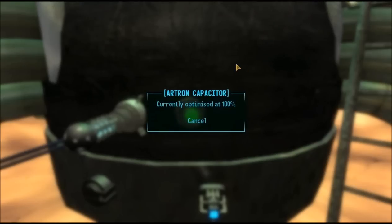Selecting any of these will give you a quick percentage of their current condition. Currently they are all at 100% because they have not sustained any damage.